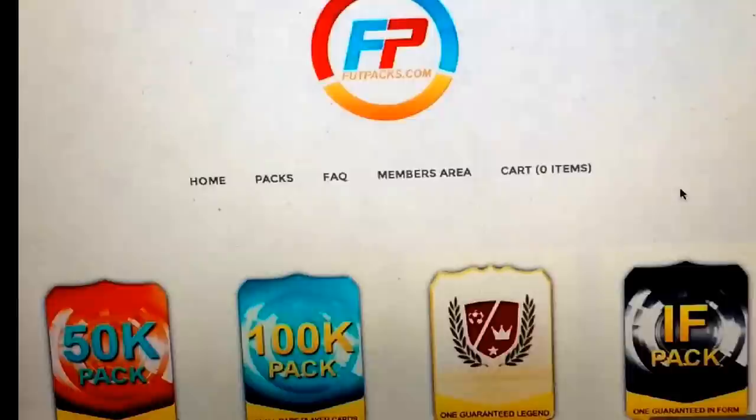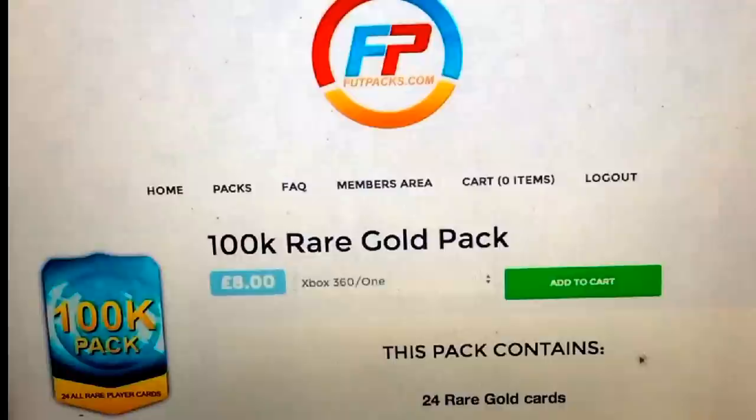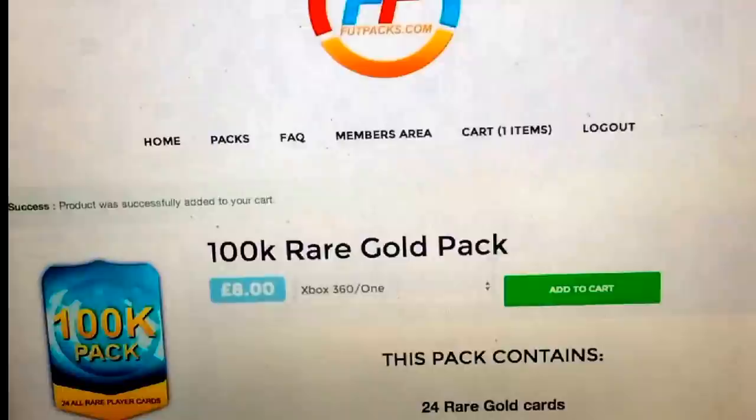To buy a pack, you just click Purchase Pack and it will redirect you to another site. Let's see if it loads. Now you click Select Platform, and I'm going to go to Xbox. Add to cart, and now it's been added to my cart.